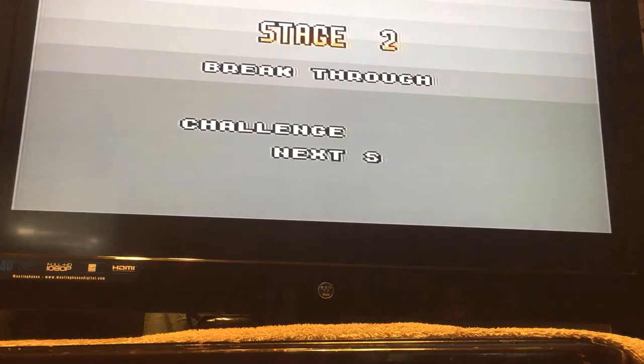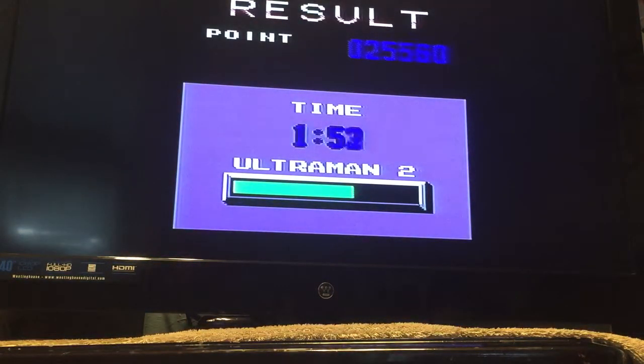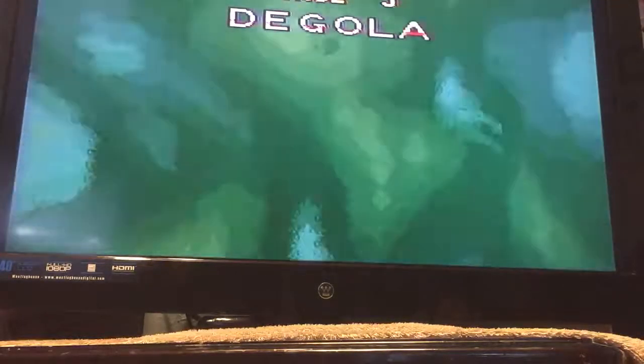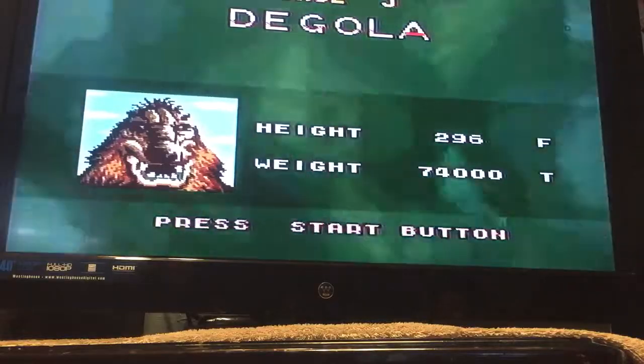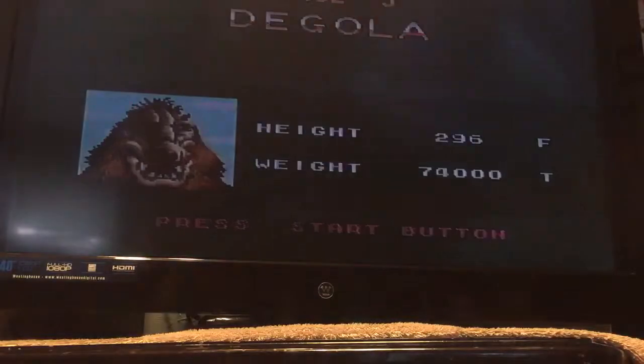We broke through Stage 2 — the next stage challenge is next. We have two lives and 48,120 points. Now into Stage 3 — we got Degola. I think that's how you pronounce it. His height is 296 feet and weight is 74,000 tons. Press the start button.